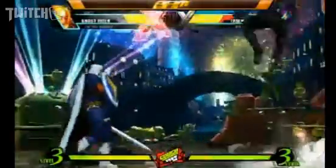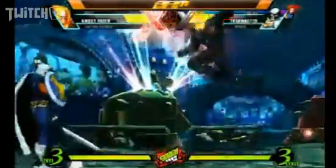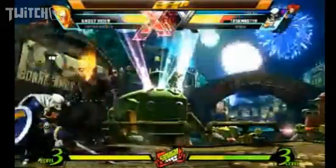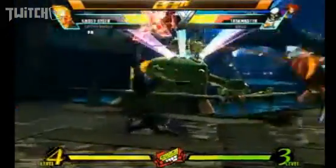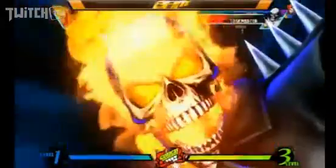Full screen jump — Ghost Rider looks kind of bad once you get past the jumping around. What do you do? What is this grab? I think that's his command grab. He does have a command grab. Look into my eyes!